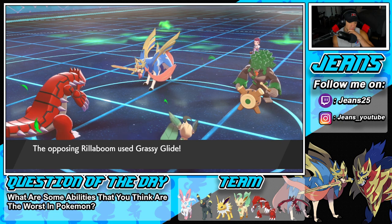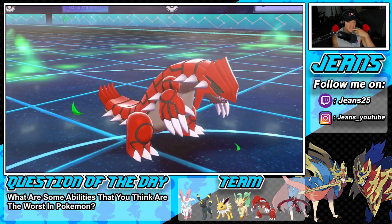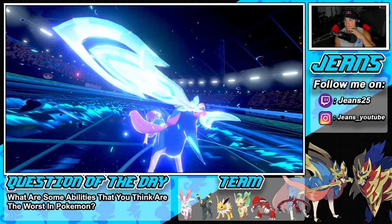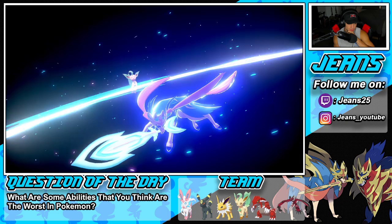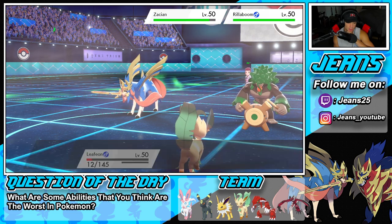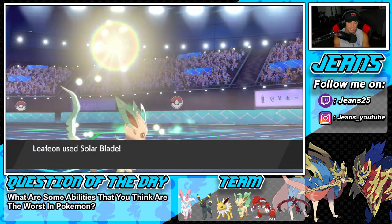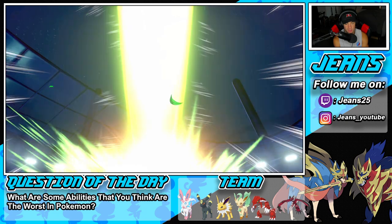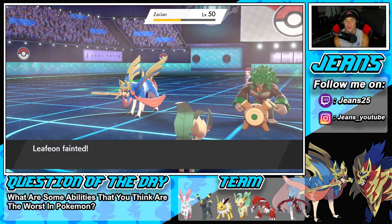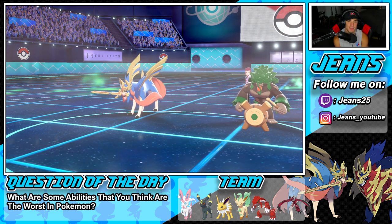He goes for Grassy Glide — I thought maybe a Fake Out was coming. Solar Blade comes out. He's at plus one so it doesn't KO — that hurts the soul. We're going to die to Life Orb recoil and Weather Ball finishes us off. Not a bad battle overall — we did miss that crucial Rock Slide which would have given us an extra turn or two. The RNG kind of messed things up a bit, but we'll take that loss on the chin and hop into battle two.